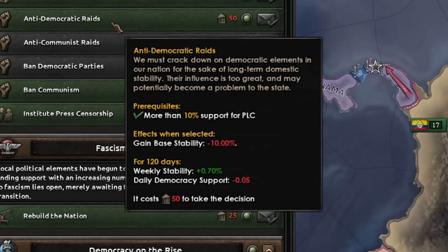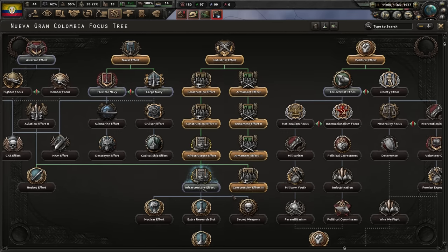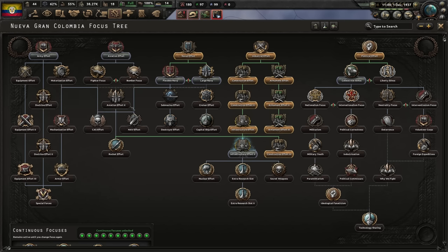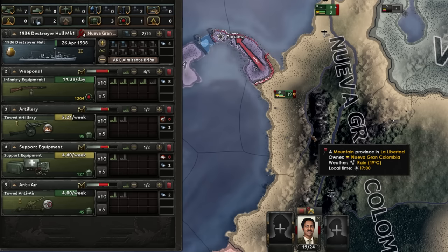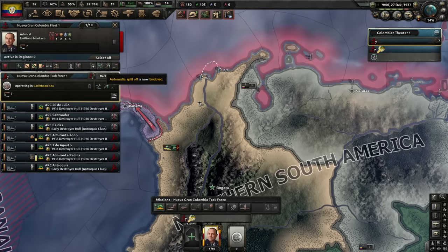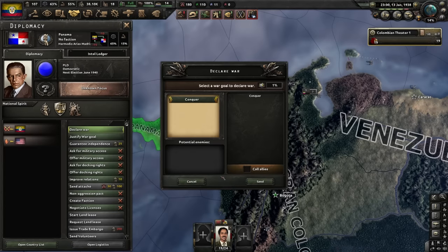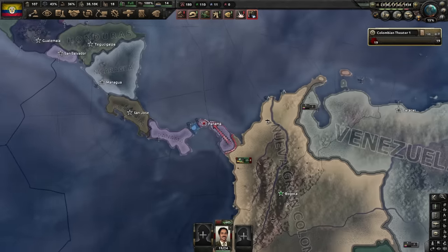After armament effort, let's get the extra research slot, then either army effort or collectivist ethos into militarism for more recruitable pop. I'll need transports — at least 50 — and maybe 300-400 fighters. That is Panama gone. Declaring war — don't worry about the United States guarantee; they're also guaranteeing us, so it's irrelevant. We can conquer South America with impunity. There goes Panama.